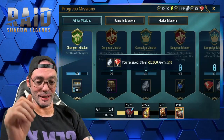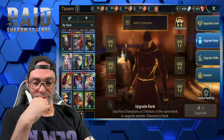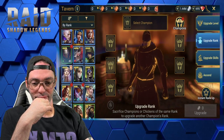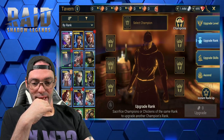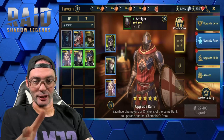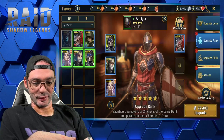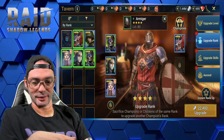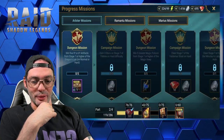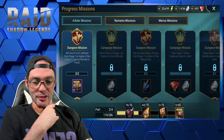Get three rank 5 champions — I already have the four food champions. Getting Kael upgraded. Let me know in the comments if you would have chosen War Priest instead. Done — boom, another one done. Now win five 5- or 6-star artifacts from stage 7 or higher of the Dragon Slayer dungeon.